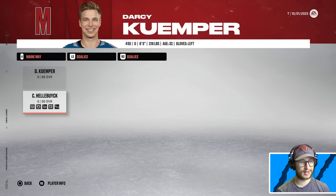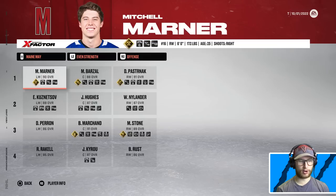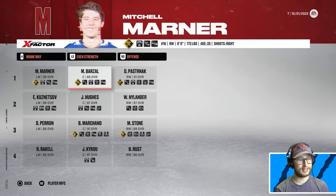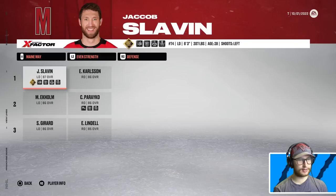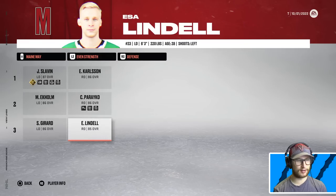Whoever the GM for May is decided they want to put Conor Hellebuyck in over Kuemper for the opening contest — bold strategy. They are stacked: they've got Marner, Barzel, and Pastrnak. The fact that they have Kairou on their fourth line just says a lot. Defensively, they have Slavin playing with Carlson, Perreko and Ekholm, Girard and Lindell — very stacked.